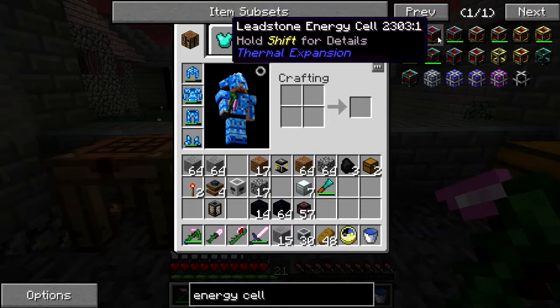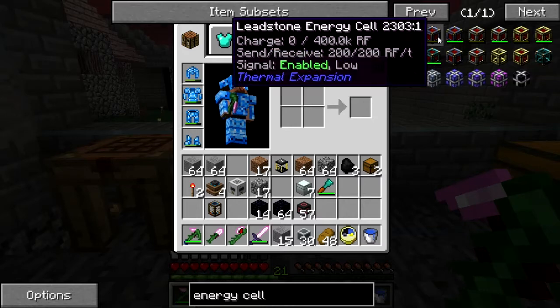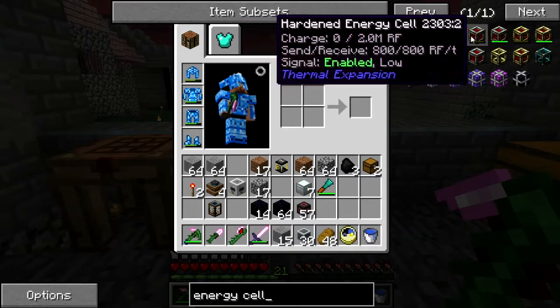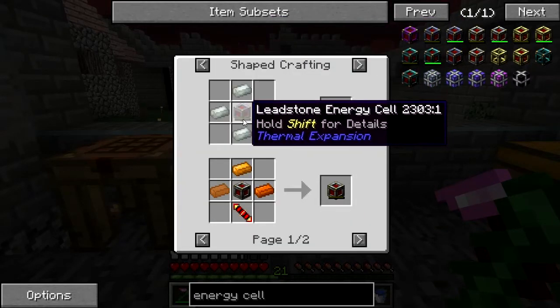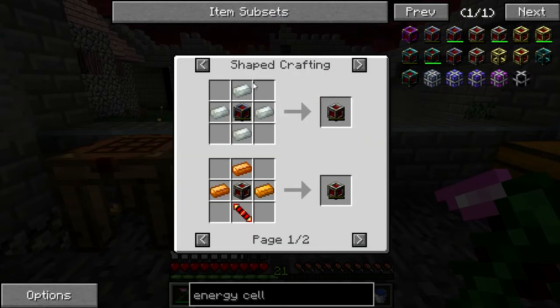There's the leadstone — that's 400K RF. And this is 2 million RF for the hardened. We'll make a leadstone energy cell and put INVAR around it. So: glass, lead ingots, redstone block, and tin ingots.